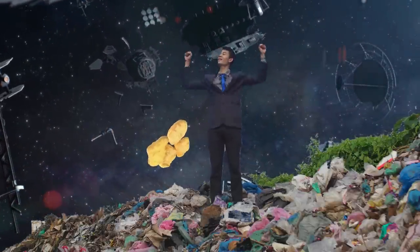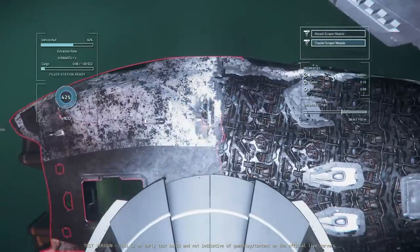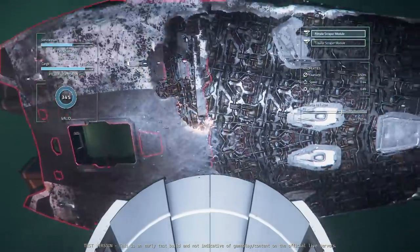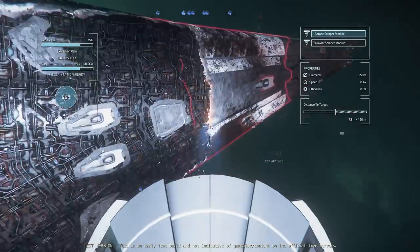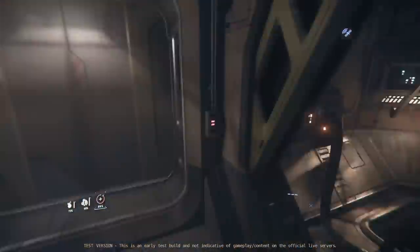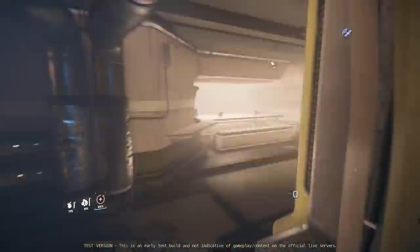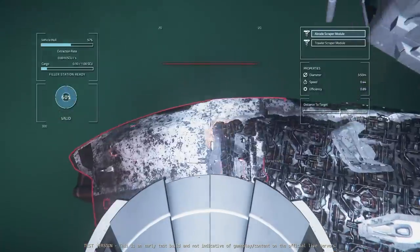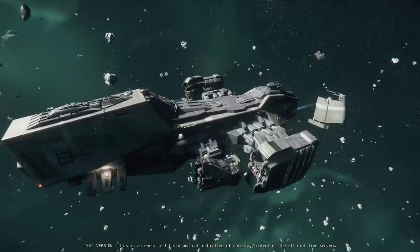Is it more profitable to salvage with a full crew? Hell yeah! If I didn't have to run up and down constantly taking breaks in between salvaging, I could've hoovered up that stuff infinitely faster. With the amount of money you make doing it, you can easily pay your crew and everyone comes out with a nice amount. And unlike the Vulture's 12 SCU of cargo, the Reclaimer's 300 SCU means you can stay out there for a good amount of time salvaging till your heart's content. And that's everything you need to know about salvaging in the Reclaimer in 3.18. My name's Edelita — I'll see you in The Verse.